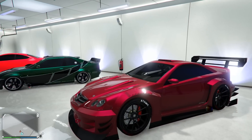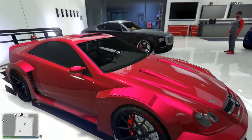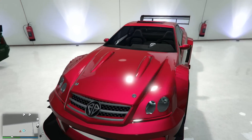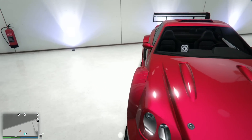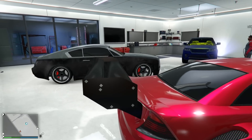Next one, the Feltzer — a car you don't see too often. This car just has so much going on, man. He's got this beautiful red with the pink pearlescent paint job on it. He also has the giant spoiler on the back. I wish this car could come to Benny's so we'd have some customization for that.